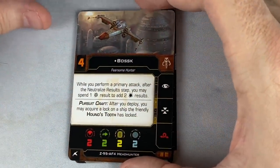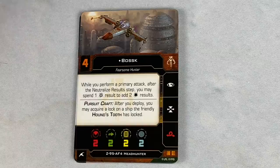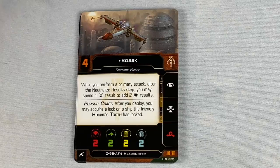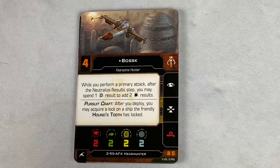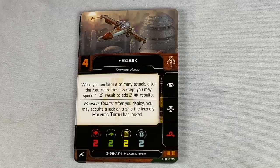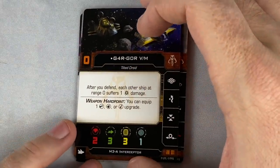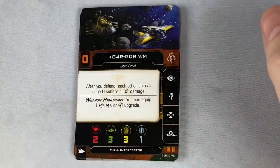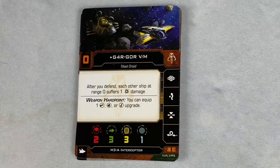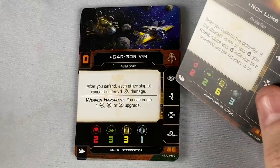Bossk is also supposed to come in the Houndstooth expansion, but he is here as well in the Z95. It's a different look at the Z95 dropping out of the Houndstooth, but he has Pursuit Craft. After you deploy, you may acquire a lock on the ship the friendly Houndstooth has locked. While you perform a primary attack, after the neutralized results step, you can spend a crit to add hit results using that same Bossk ability. We've got Gargourvium — I'm going to call him Gargamel — at zero initiative M3A. After you defend, each other ship at range zero suffers a critical damage. Each other, so that could be your own ships as well. He's a droid fighter, so he doesn't have focus, only Calculate.